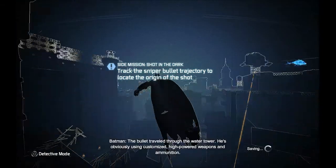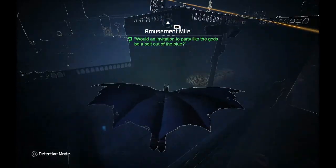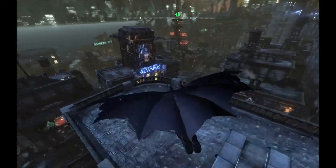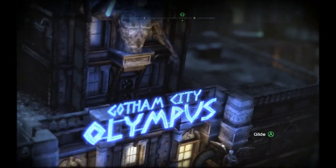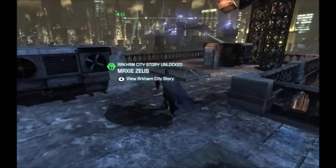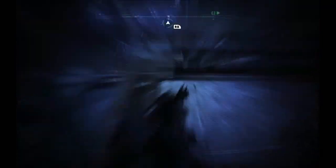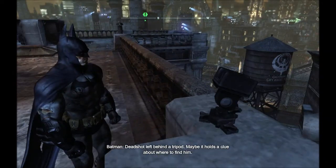We gotta check the bullet — the bullet traveled through the water tower. He's obviously using customized high-powered weapons. He said something about a bolt of thunder — a god's in a bolt of thunder, so it's gotta be this. Is it the actual thunder? Yeah, I don't know if I ever got that one before, but I noticed it as I was flying around. This is where we need to go, right here. Deadshot left behind a tripod — maybe it holds a clue about where to find him.